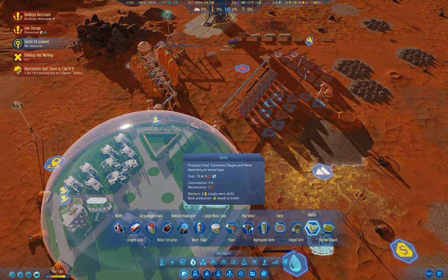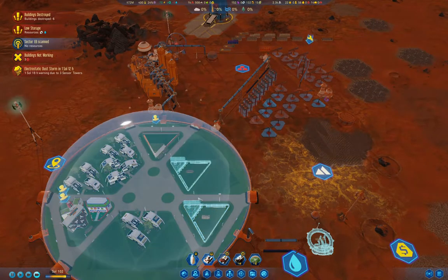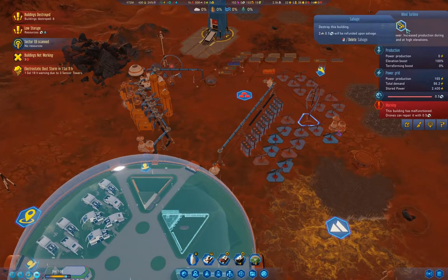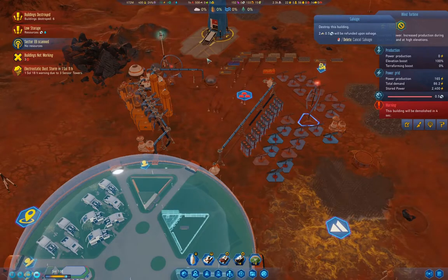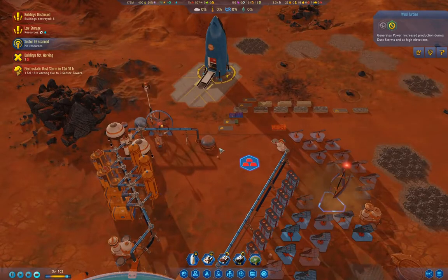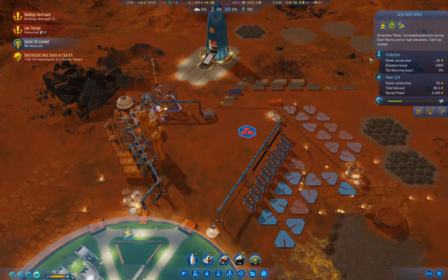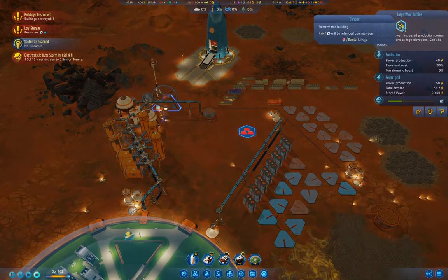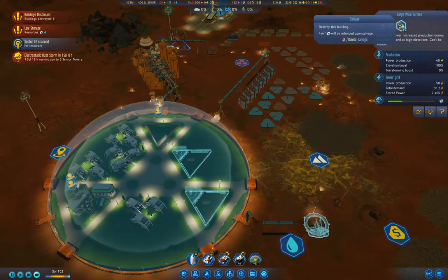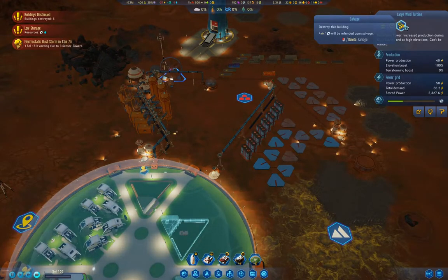What if I put three ranches? That's going to need a couple of machine parts. What if we destroy that building? Large wind turbine — that will get us another one.